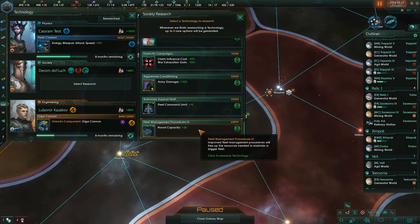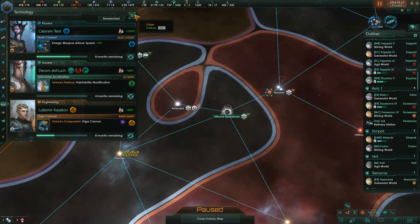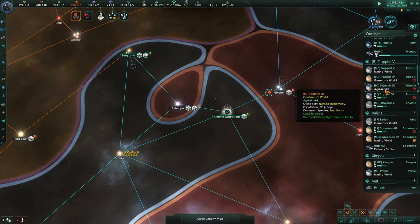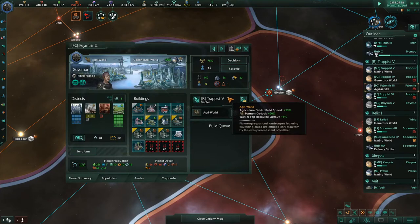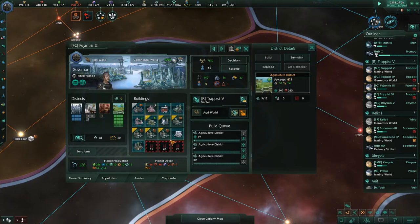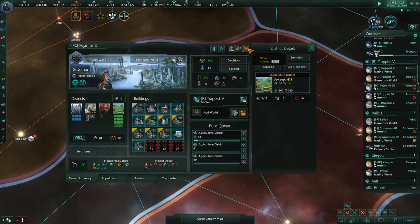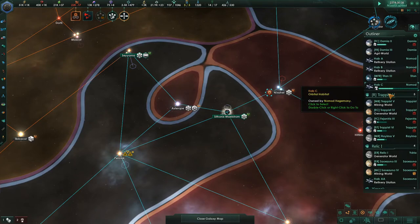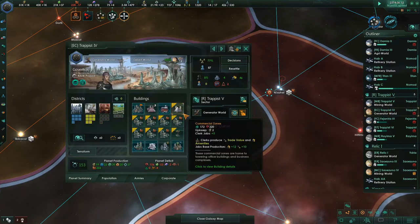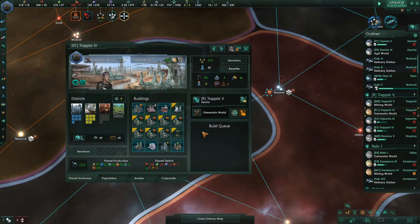Naval capacity — this is a repeatable tech. We're going to grab some of these other things first and get them out of here. This agri-world says it has unemployed pops. What I'll say to that is I'm just going to use the rest of this space on food. And if we need luxury housing on here again, we'll do the same thing — take robot assembly plants and swap them out for luxury housing, because at that point it's pretty full. We don't yet have ring-worlds to start taking care of excess pops.